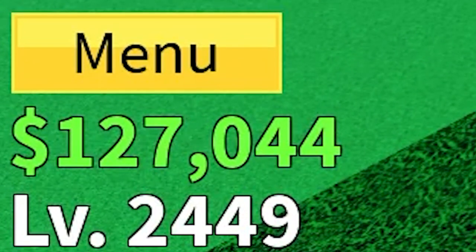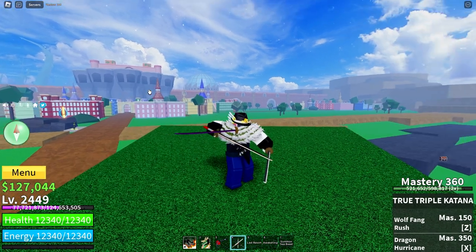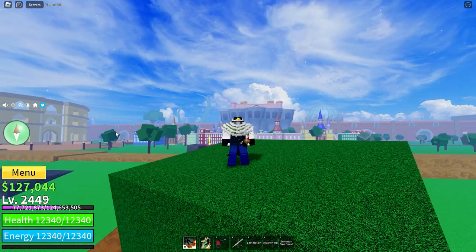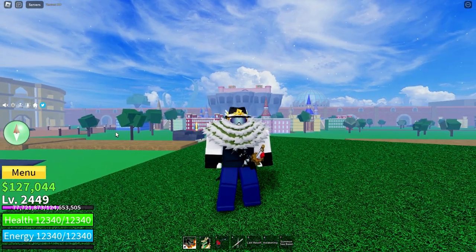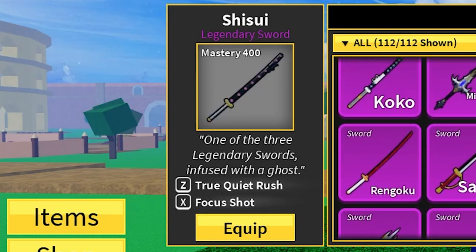As you can see, I've only got a hundred and twenty-seven thousand because I spent all my money on fruit rolls, but that doesn't matter because I have already gotten the swords right here. The first thing you'll need to do is get three separate swords. These swords are Sadi, Wando, and Shusui.